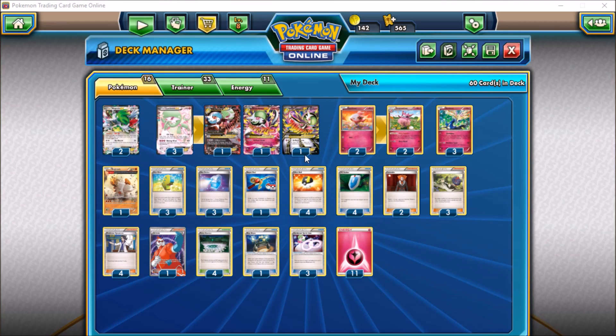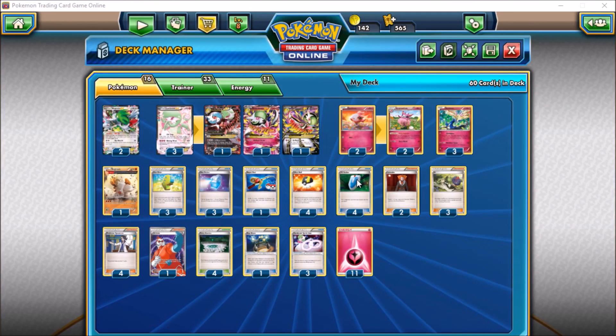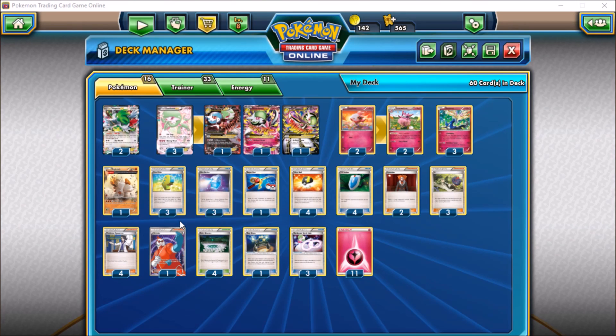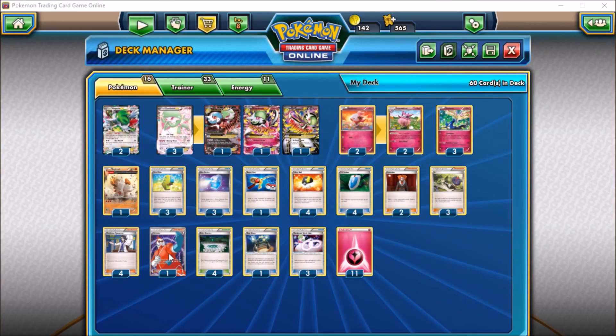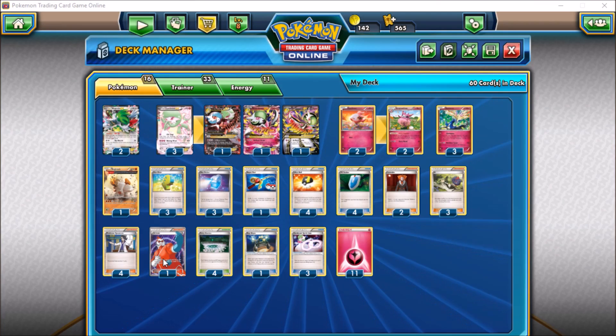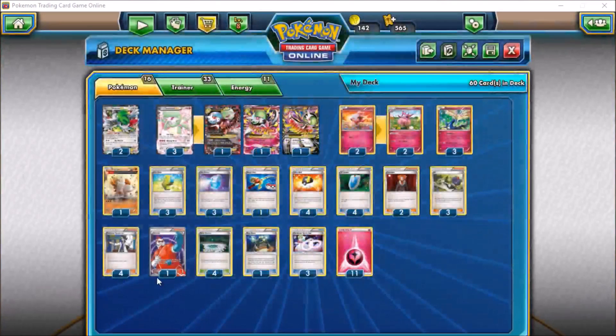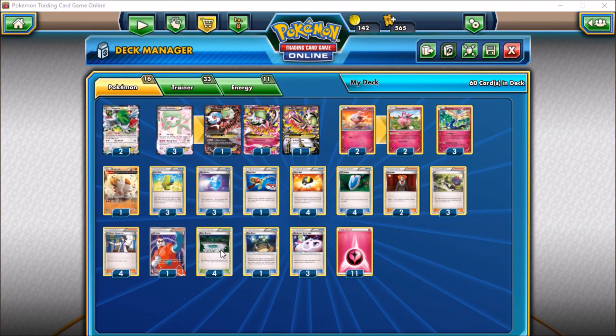One Super Rod in case we discard evolutions early, or our Spritzees or Aromatisses get knocked out, or if we just need to get energy back mid to late game. Four Ultra Ball, four VS Seeker — pretty standard in most decks these days. Two Lysanders, three N, four Sycamores — more of a traditional supporter route since we're not running Battle Compressor. Thank you Fates Collide for making that possible again. One Hex Maniac just in the event we see either a Garbodor or a Focus Sash, since both of those can be pretty frustrating.